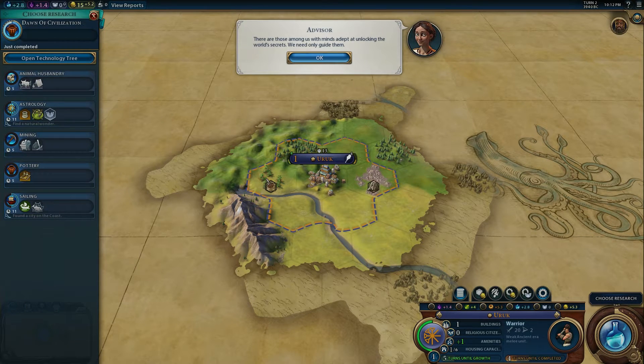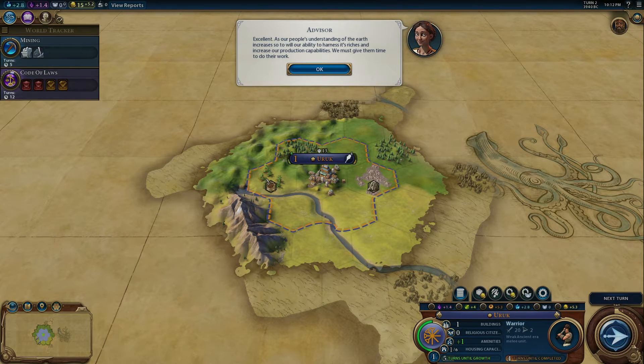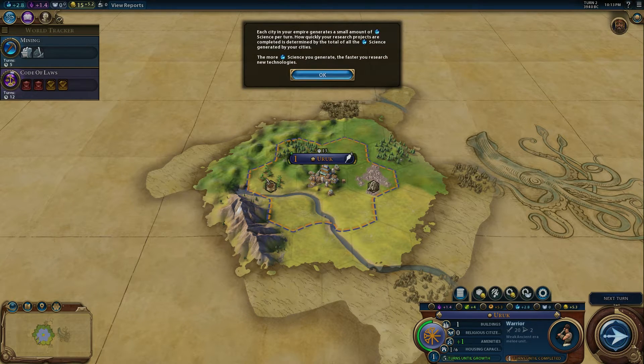Choosing research. There are those among us with minds adept at unlocking the world's secrets — we need only guide them. We want mining. I don't get a choice in this because it's a tutorial. Just as building new units is fueled by production, researching new technologies is fueled by science. Each city of your empire generates a small amount of science per turn. How quickly your research projects are completed is determined by the total science generated by all your cities — the more science you generate, the faster you research new technologies.